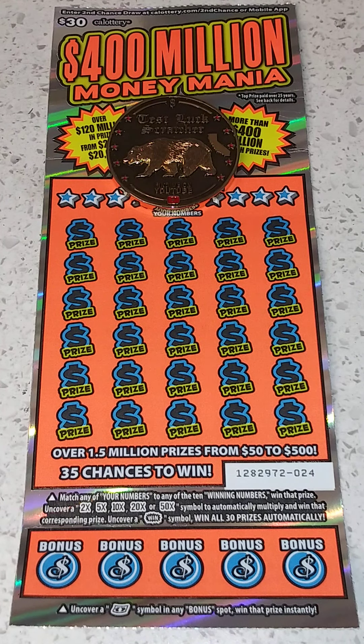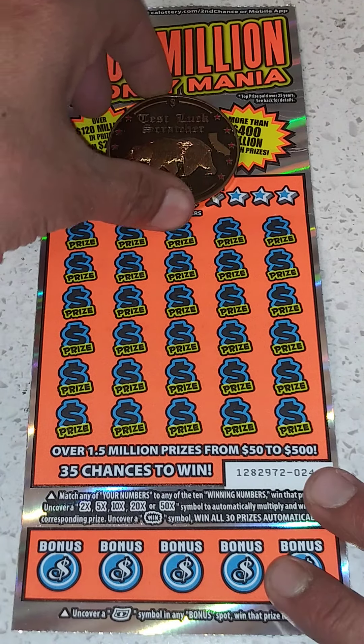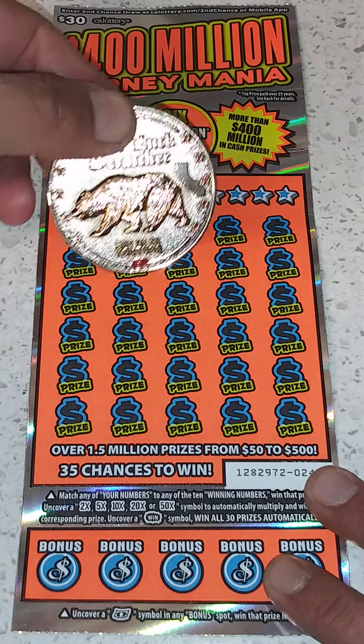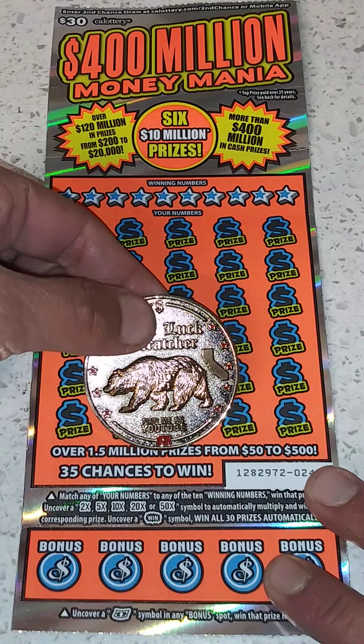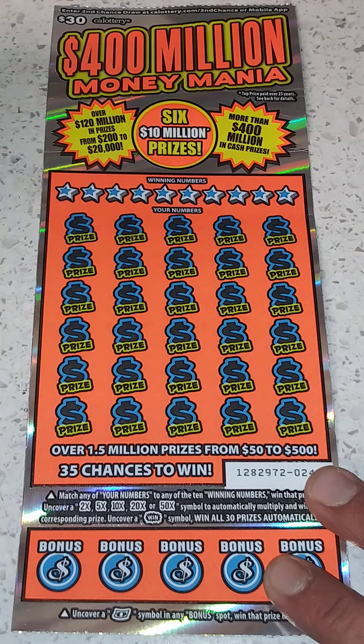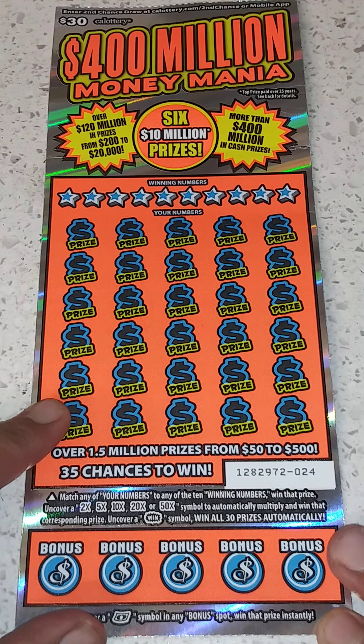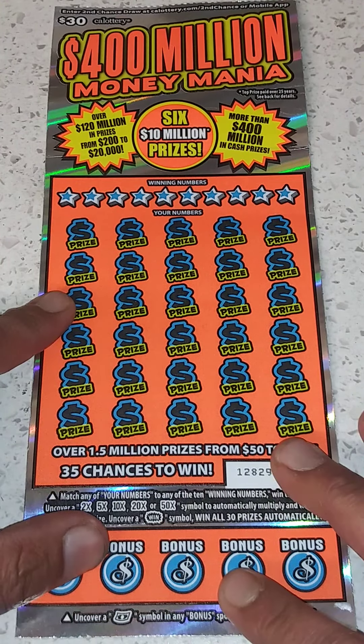Hey, what up YouTube, it's Jay Sarge back at it again. Got the $30 California Lottery 400 Million Money Mania scratcher and Test Luck scratcher. Test Luck and I are going halves on this ticket — a little group play here. It's ticket number 24.